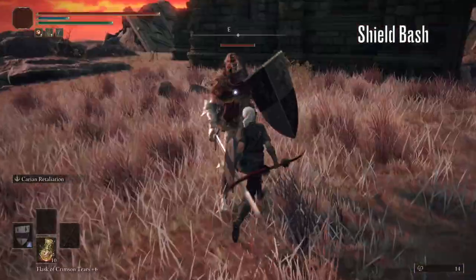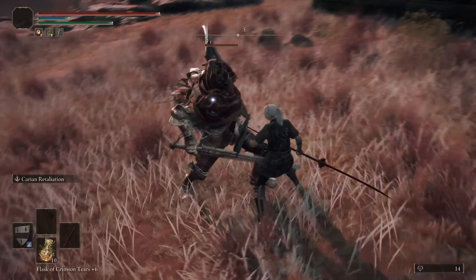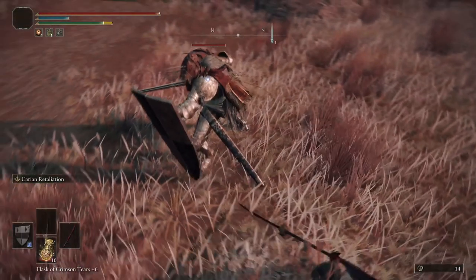Now for the attacks that can't be parried. First up, we have his shield bash — just roll this as his shield is at its furthest point away from you.